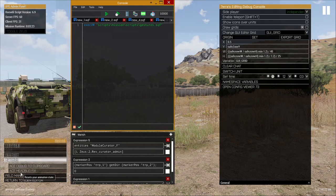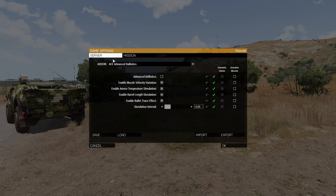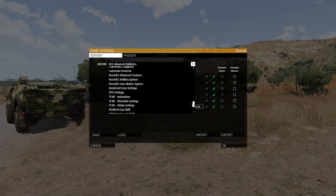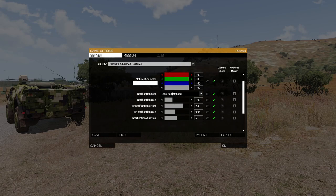Finally, the mod does allow you to customize notifications in your add-on options. Under Reveille's Advanced Gestures, you can disable the mod using the first option. You can change the notification color, font, font size, and how long the notifications last — the default duration is 5 seconds.